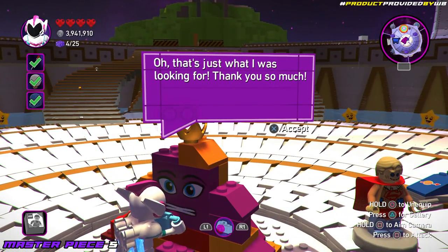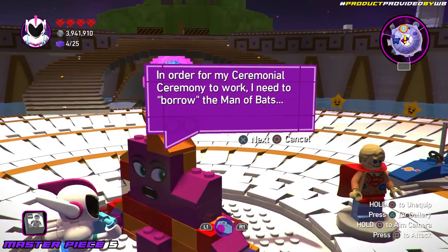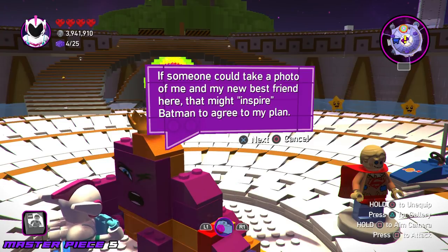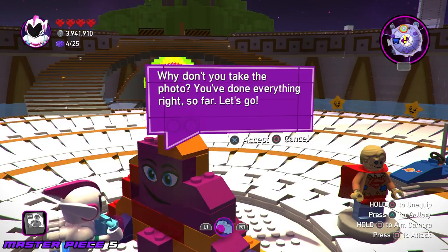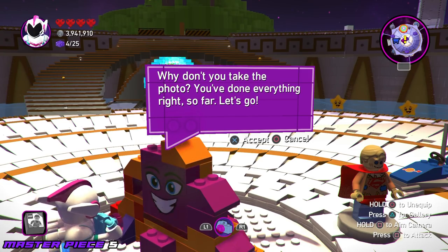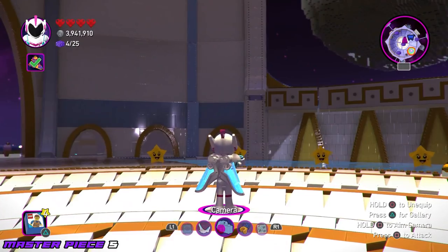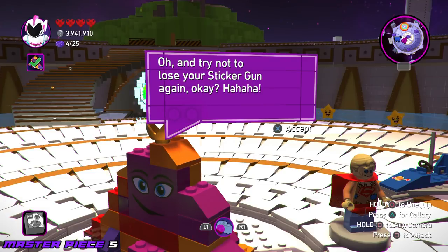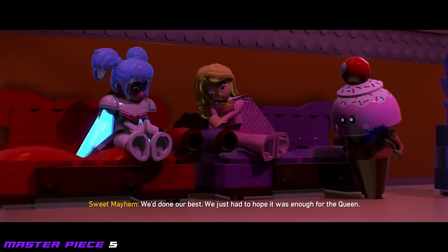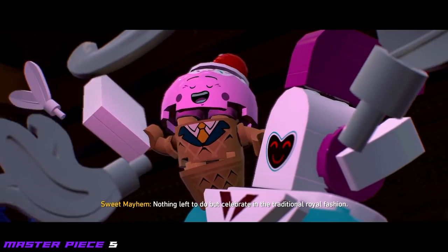Queen cutscene: 'In order for my ceremonial ceremony to work I need to borrow the man of bats. If someone could take a photo of me and my new best friend here, that might inspire Batman to agree to my plan. Why don't you take the photo — you've done everything right so far.' Nice shot! 'I'm gonna post this with the hashtag just not into Gotham City guys. Thanks again for all your hard work — try not to lose your sticker gun again.' Of course it all turned out okay in the end — nothing left to do but celebrate in the traditional royal fashion.